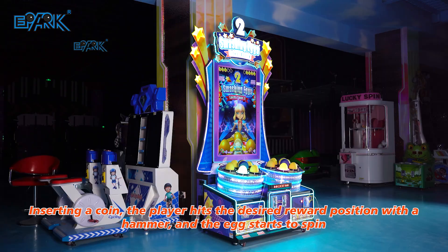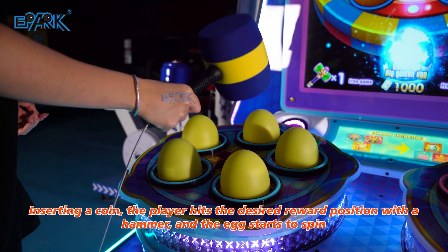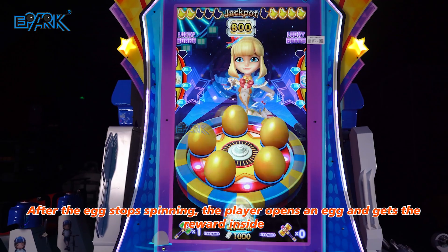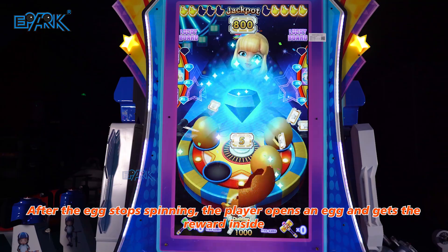Epark Lucky Egg. Inserting a coin, the player hits the desired reward position with a hammer, and the egg starts to spin. After the egg stops spinning, the player opens the egg and gets the reward inside.